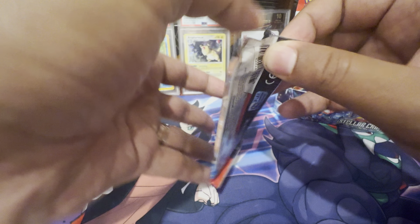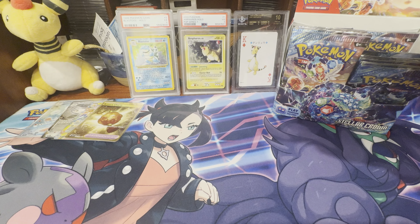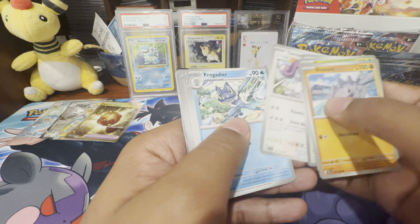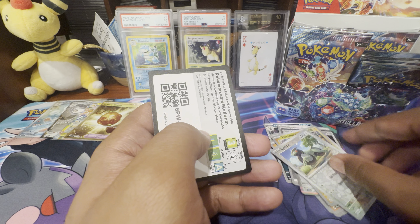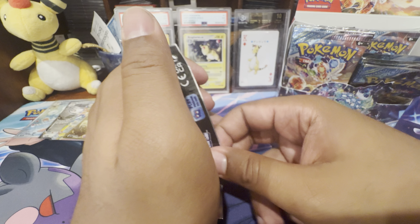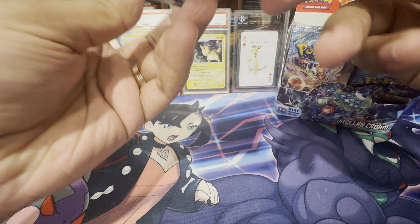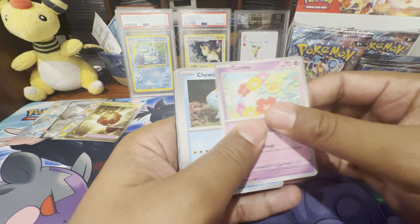I just also picked up a binder for Stellar Crown. I did buy one of the Vault-X binders for Twilight Masquerade — you know, the ones that they sort of designed based on the color scheme of the set. But honestly I just want to get colors that I really like, so I picked up a nice four-screen binder. I'm really excited to put stuff in there. The only problem is that I'm sort of running out of space on the one shelf I had set aside.